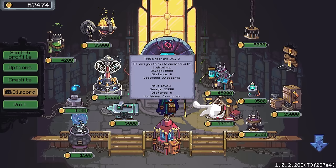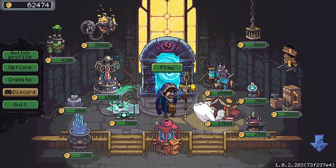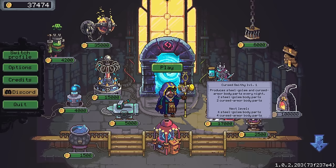We've also got the Tesla Machine level three and an upgrade to our cat bed — so many options. Thank you so much for all the reminders to use the heal spell on the tower; I completely forgot I could do that. However, obviously we're going to be going with the Cursed Smithy. It produces steel golem and cursed armor body parts every night. It's going to cost us a hundred thousand to get more of these, but it does produce two steel golem and two cursed armor body parts every night — that's actually really quite good.